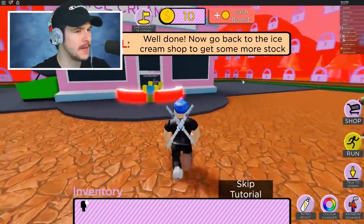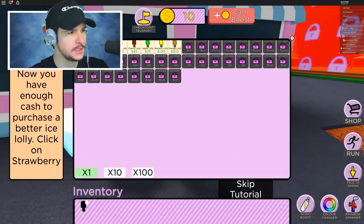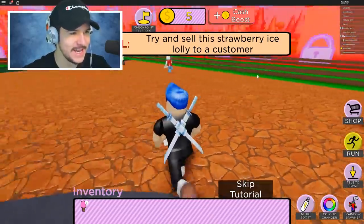Well done. Now go back to the ice cream shop to get more stock. So we go back to the ice cream shop, talk to the ice cream person, change it to one, and get a strawberry lolly. Exit the ice cream shop — now we have only one of these. Let's sell it.